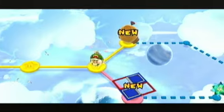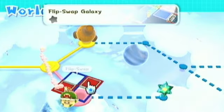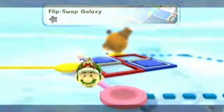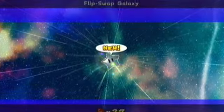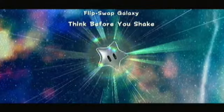Going back to the map screen — alternate paths formed by Hungry Loomers will be pink. We're going to visit the Flip Swap Galaxy. This is an awesome idea. Our mission here is 'Think Before You Shake,' a direct reference to the Wiimote.